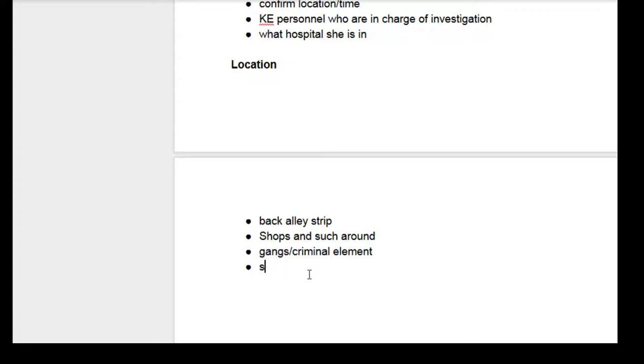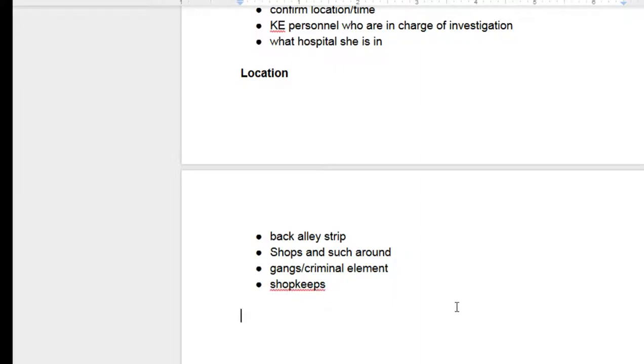The shopkeeps will be there and will probably have seen the actual accident itself — how you wish to play that out is up to you. When I did it in my Games4GMs game, the shopkeeps weren't there at the actual time of the accident because the Ancients had come through and kind of pushed everybody out, as they were going to use this area for the race, which we'll get into later. Physical evidence includes paint transfer, skid marks, minor damage, and cameras — here's where we get into some of the important stuff.